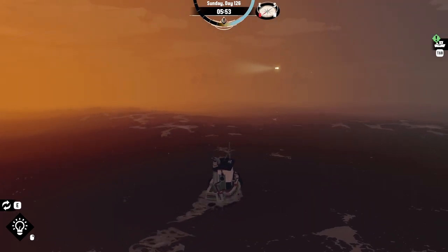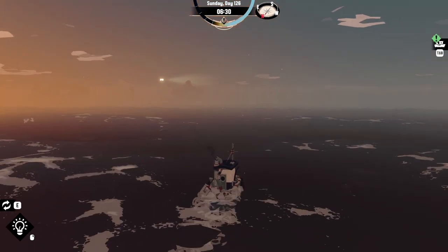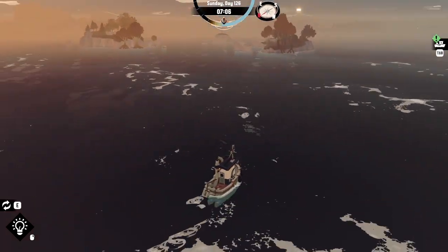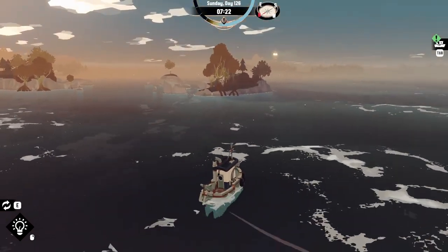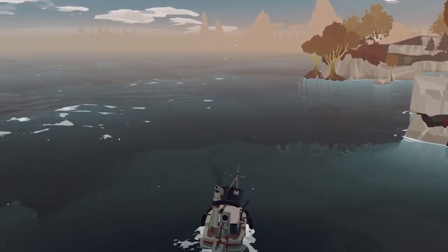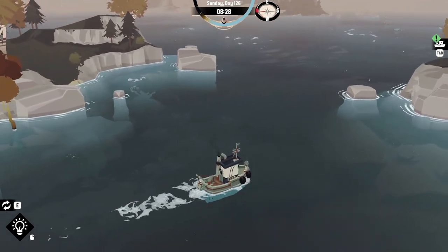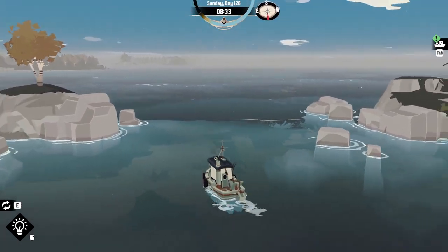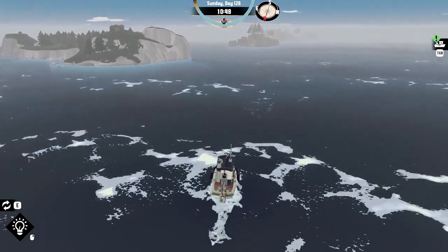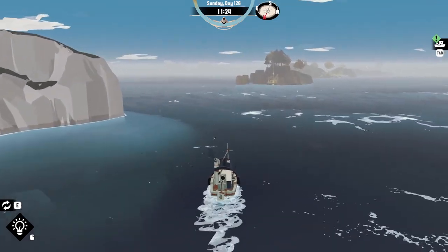Now that that's done, our first order of priority is to go give the necklace to our pal the Collector. Wow, it's so much easier to find our way now. First order of priority is giving the necklace, and then I'll go get the oarfish at Gill Cliffs.